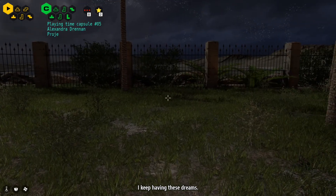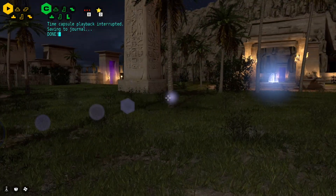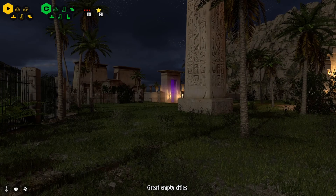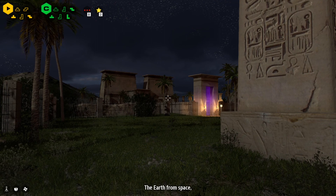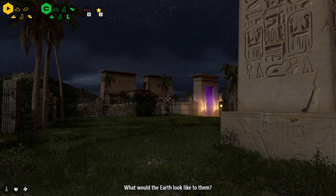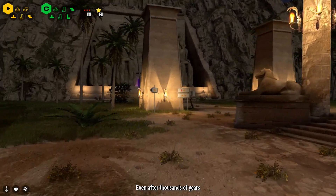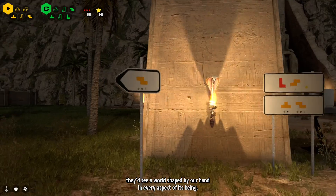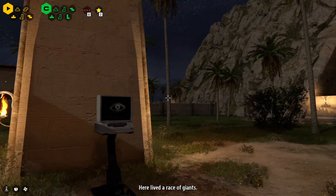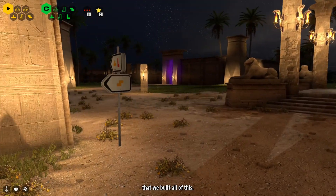I keep having these dreams. Great empty cities. Silent roads stretching for miles. The earth from space - all dark, not a single light to guide me home. But if someone really came from another world, what would the earth look like to them? A wilderness? A wasteland? I don't think so. Even after thousands of years, they'd see a world shaped by our hand in every aspect of its being. They'd see the cities and the roads, the bridges, the harbors. And they would say: here lived a race of giants. These dreams, they scare me, but they also remind me that we built all of this.